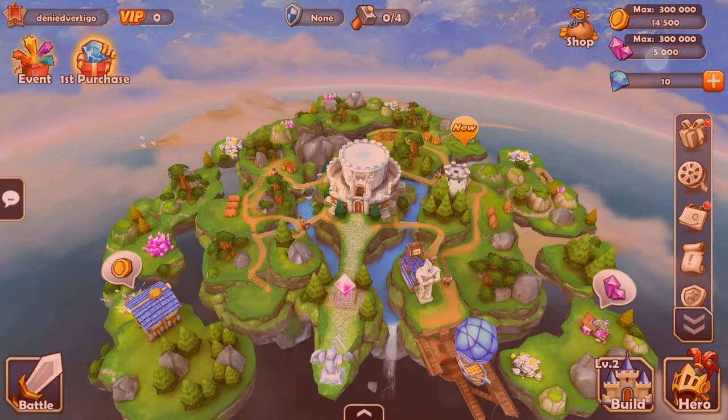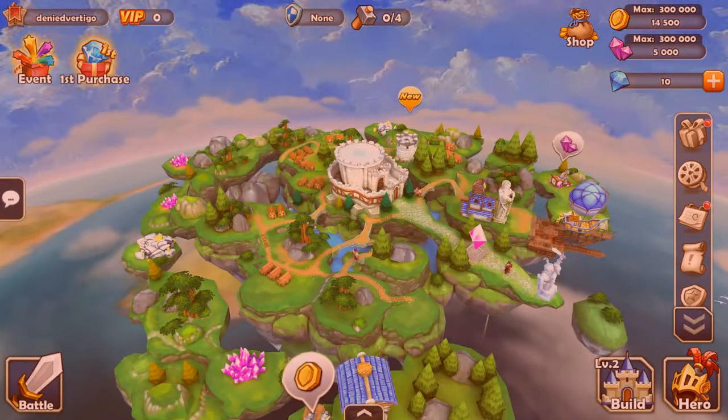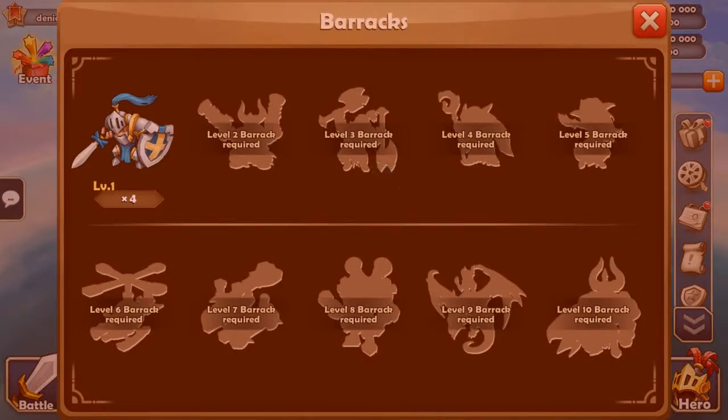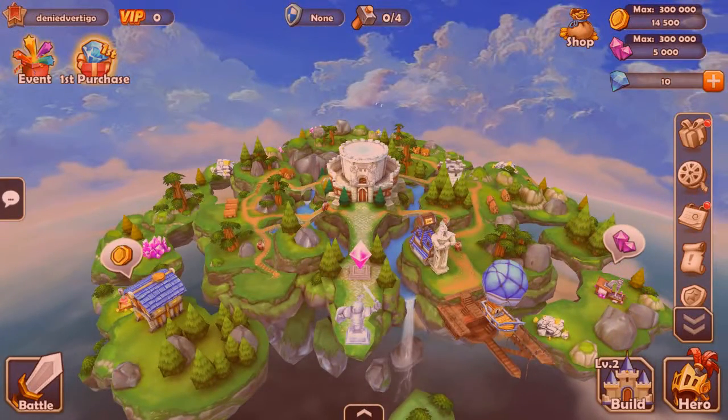The blue gems are not clickable so you probably can't earn those. The coins and pink gems are probably earnable in-game — it depends on how earnable they actually are. That will determine how good this game is, because a lot of games hijack your gameplay and make you pay to progress or skip timers. If it doesn't have any of that, it can still be a good game with microtransactions — though I emphasize that 'sometimes' doesn't happen often.